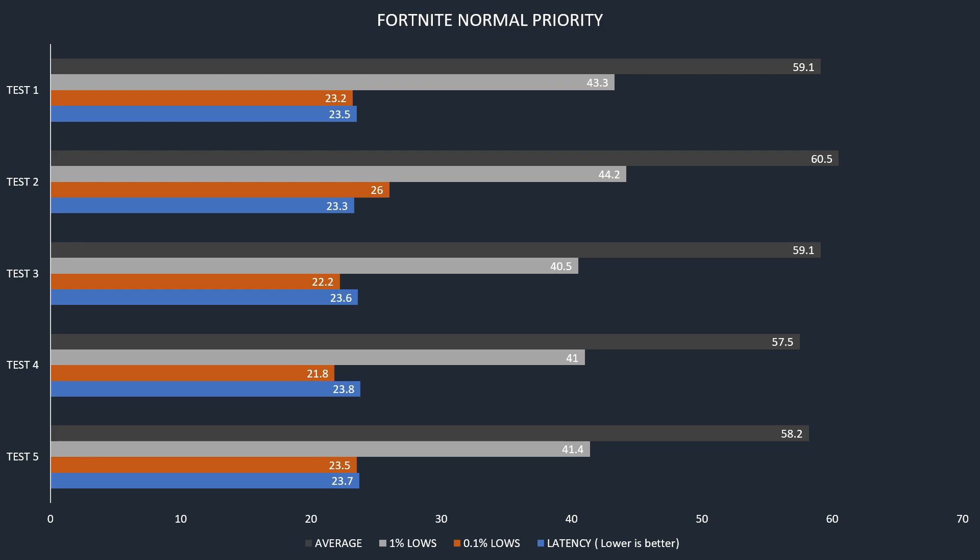On the first slide we have Fortnite normal priority. I did five tests, each test in 60 seconds in a benchmark map.